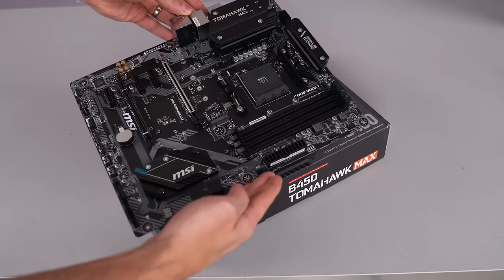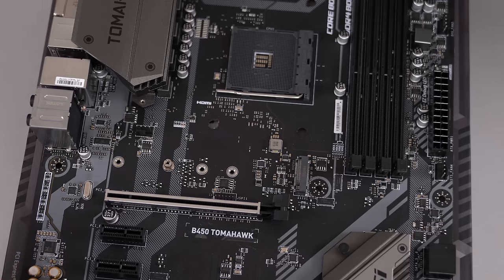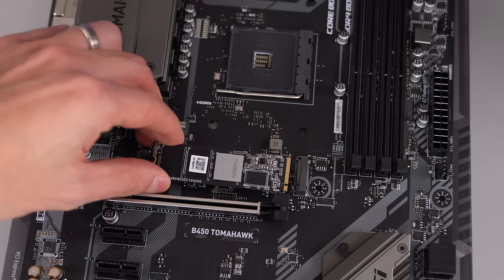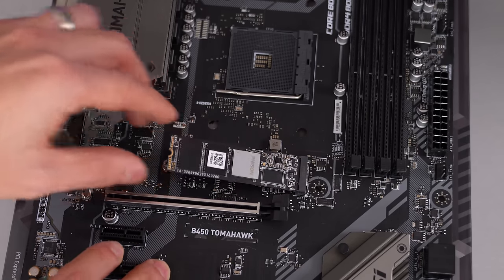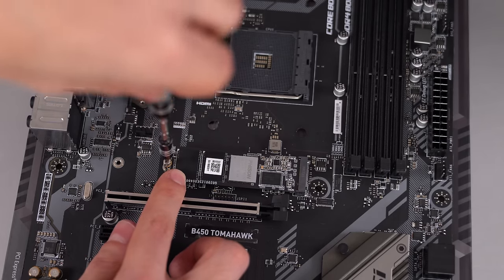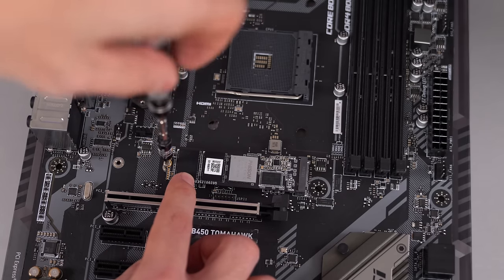Next, go ahead and grab your motherboard from the sides and place it on top of your motherboard box. If you have an M.2 SSD, now is the best time to install that in the M.2 slot on your motherboard, which is typically in the center. Make sure the gap on the M.2 matches the notch on the connection and slide it inside. There's only one correct way of inserting this inside, so don't worry if it's incorrect. Afterwards, you can hold the card down and screw it in place using the tiny screw that comes in your motherboard box.